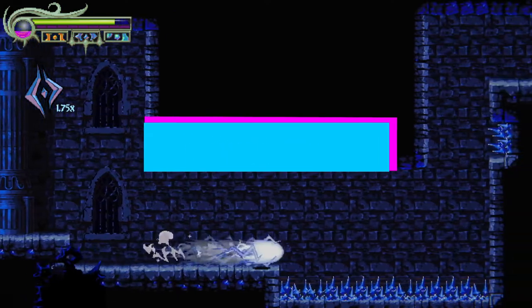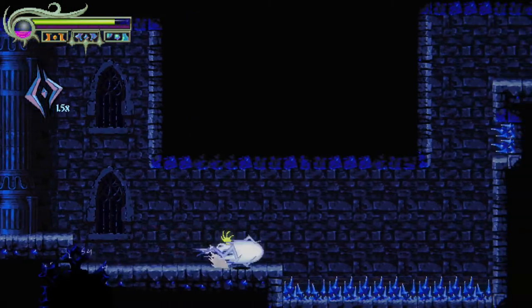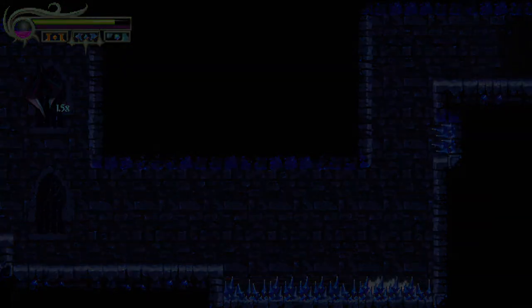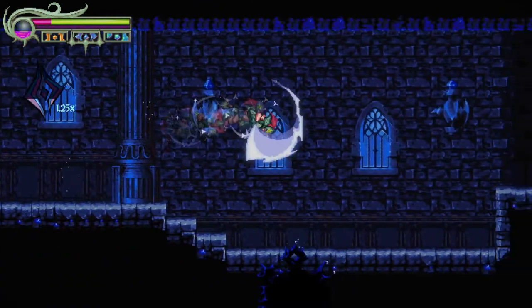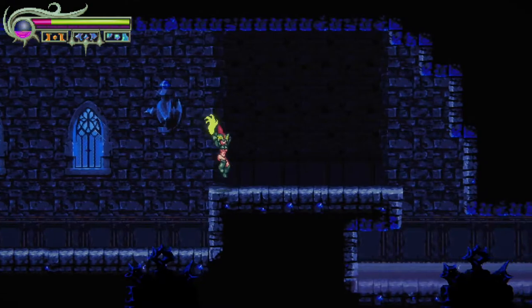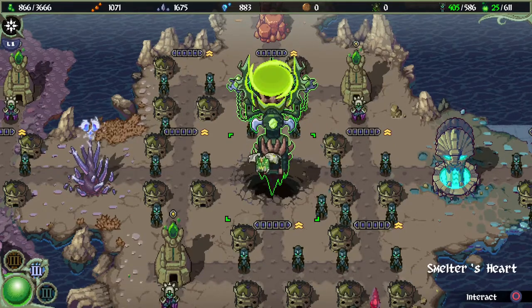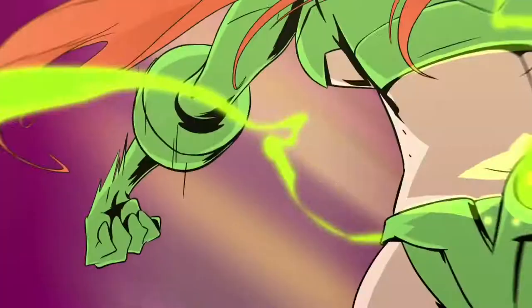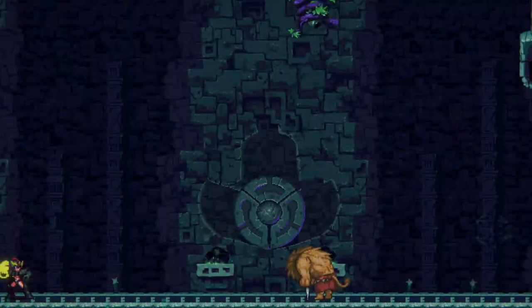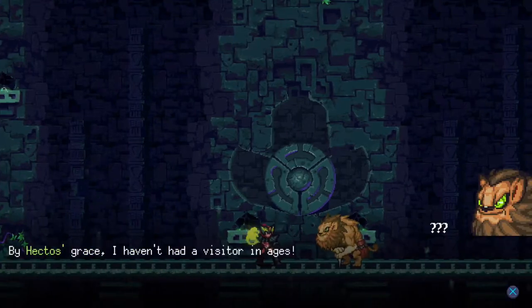Smelter stays true to the 16-bit feel with its beautifully handcrafted designs. There's a certain charm to the pixel look of it all. Each region in the game looks unique and has more than just palette swaps with different enemy types, different obstacles, and the little details in each section look different as well. The top down overworld carries the same style and looks great, making it easy to identify the different regions and structures placed throughout. You're introduced to the game through a really well animated cutscene that sadly is not carried out throughout the rest of the game. All other dialogues and interactions are represented with basic text and 2D character pictures, which would have been nice if they were a little higher quality.